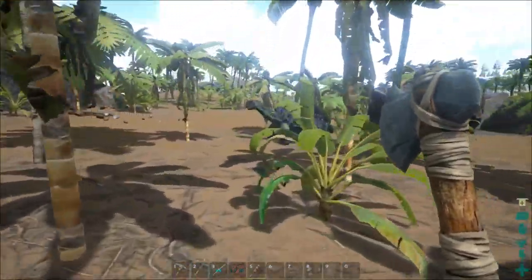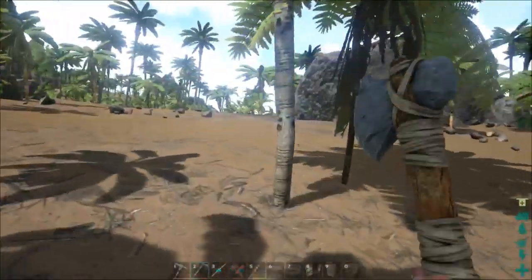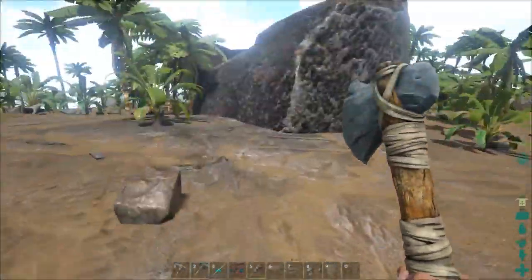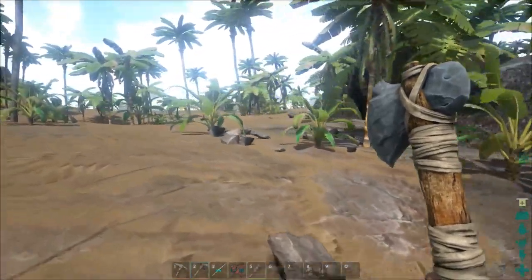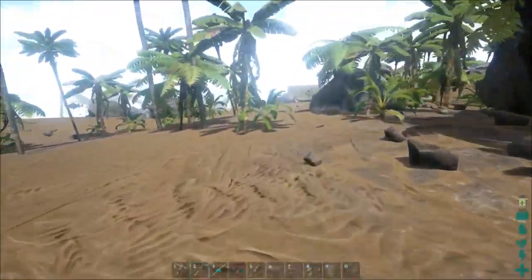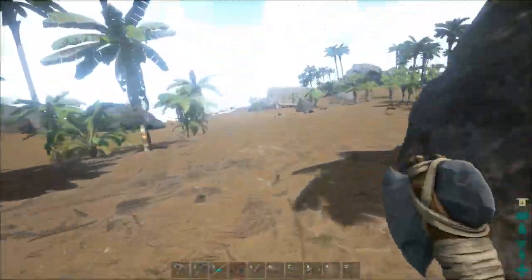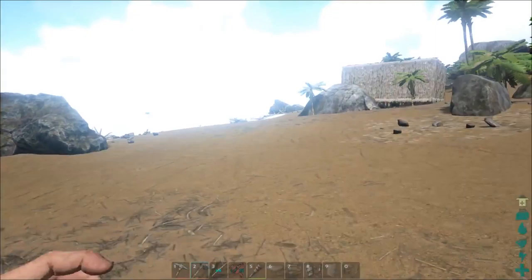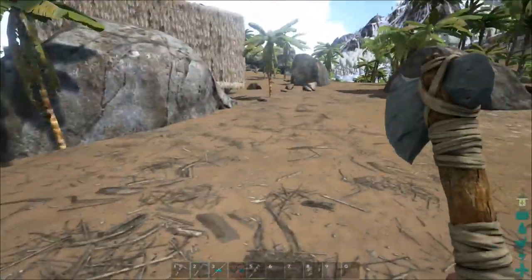I put the trike on follow, and look — there's a turtle stuck too, that's a great taming target. Let's drive our trike back to our house and put it on 'stay' right there.